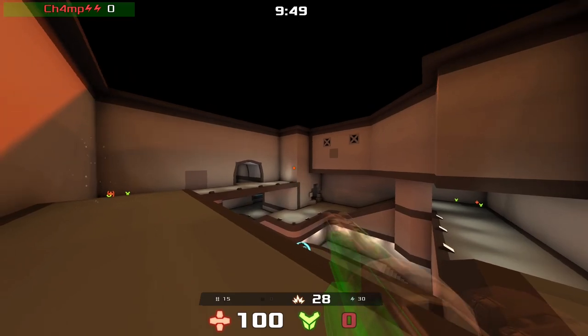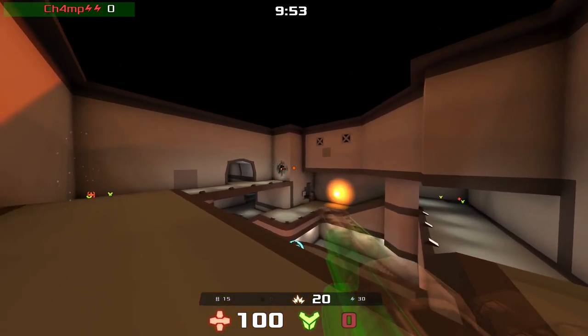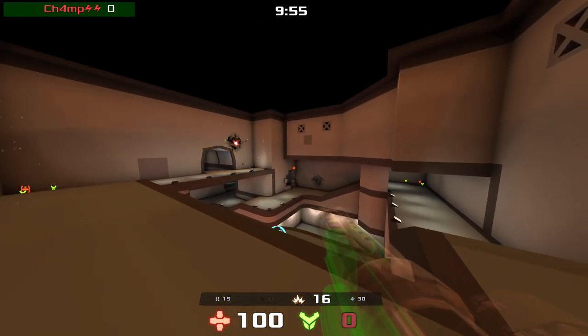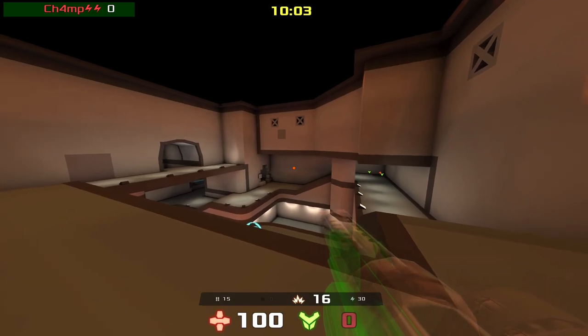Let me show you. Now I'm just left clicking with my mouse. Nothing unusual — you know this from Quake 3 or other arena shooters. But in this game we have a feature where you can curve your rocket, ok?